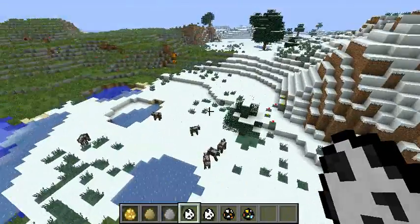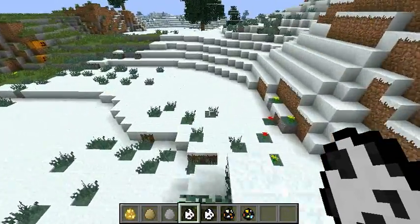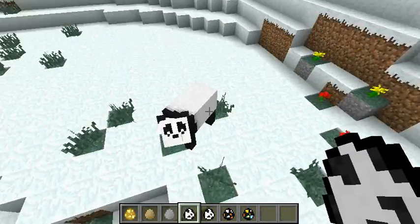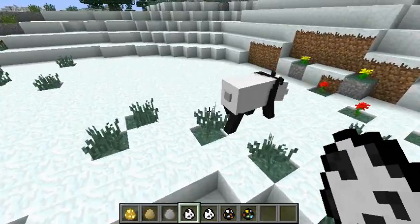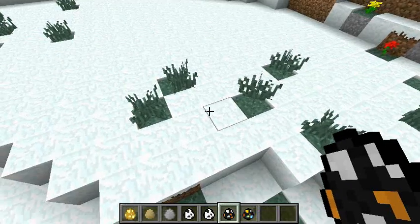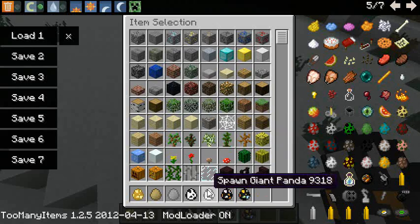We're going to go over here to the snow biome so that we can spawn some pandas. This is a panda right there. These animals are just so cool looking. That was a giant panda — this one is a giant panda.